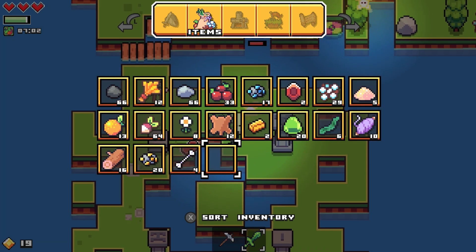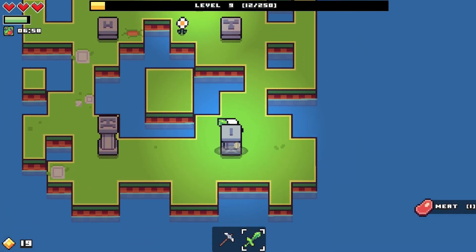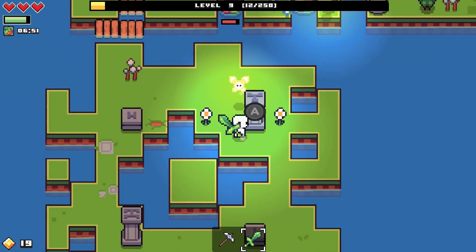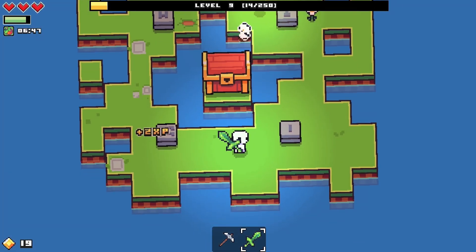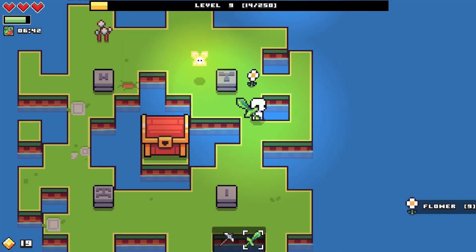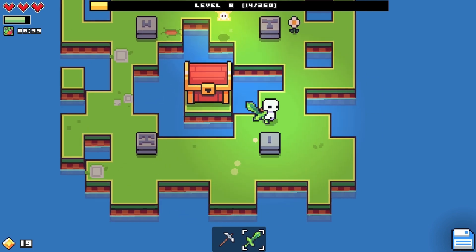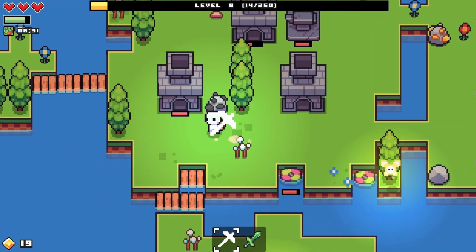Oh geez it's charging - dead! What are these pillar things? It's like - I have to put them down in a certain order. Let me try going around in a circle. Nope. Let me try the cross direction. Huh, I got that second try! There's another chest which means another key which means I have to work my butt off to get another key.